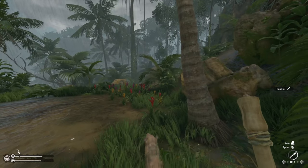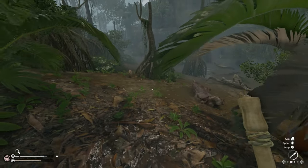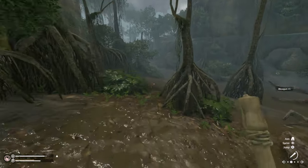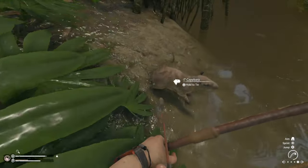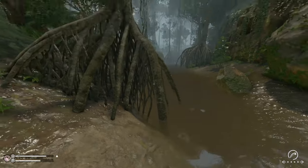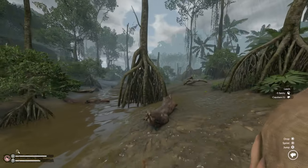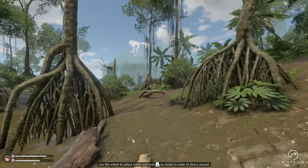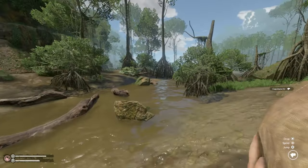Do I want another female? No, I don't need another female, we're gonna let you go. Let's see if there's another male over here. Oh yep, don't go in the water — and there's a cat spawn over here too. Nice! What do we got? A male! Perfect, you're coming with me. Let's get these leeches off me real quick. That's better. Okay, let's get this guy back to the pen.